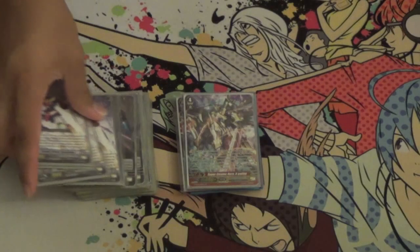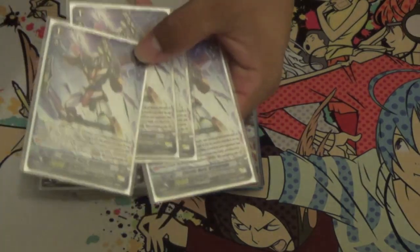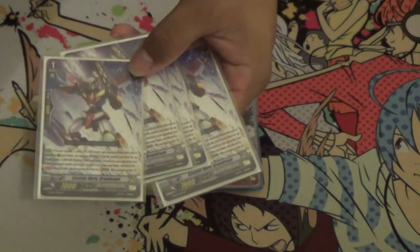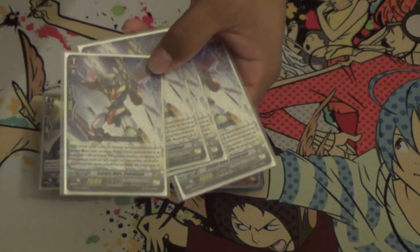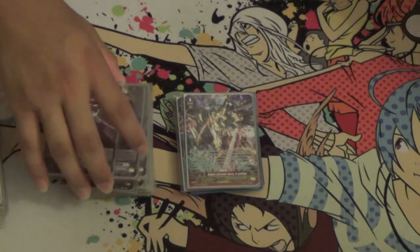Next we have 4 Grand Rope. It's the stride fodder for the Deep Lease deck, and it also searches for Grand Gallop, which is very nice because we want Grand Gallop as our Grade 3 always. The deck strides a lot, so it's a stride-basis deck, so it's nice.